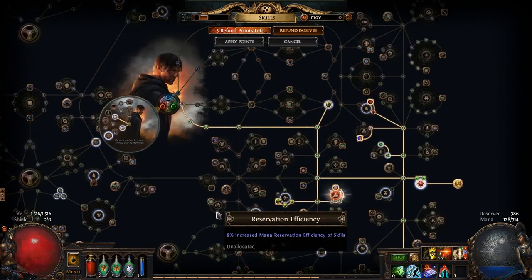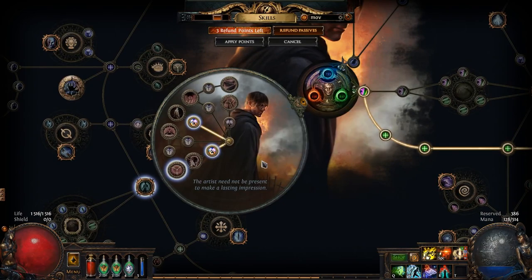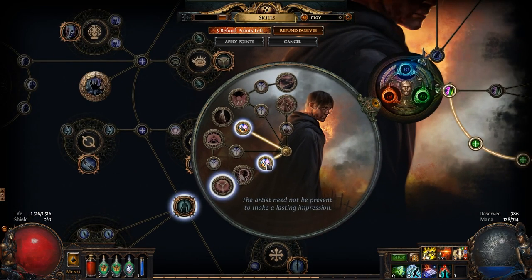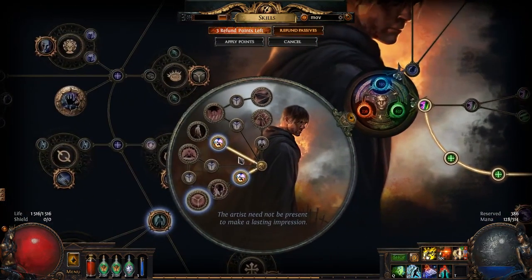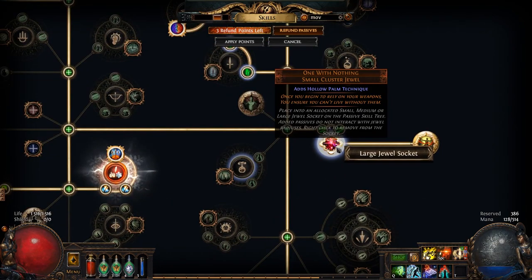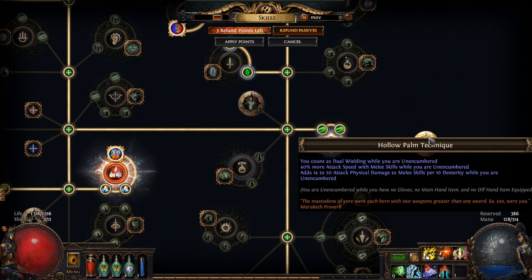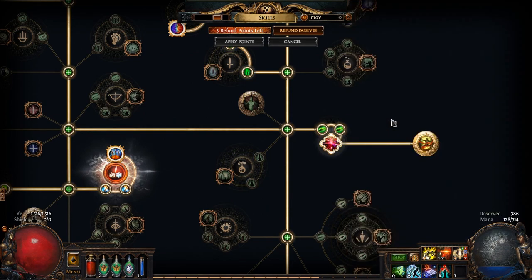Let's continue with the passive tree. I did many changes in this strategy and I highly recommend if you play Shadow builds as I do, then stay with the Trickster ascendancy. I take the movement speed node in the first lab. The most important thing is we should take this large jewel socket to put our unique jewel in — the Hollow Palm Technique jewel — which gives us a lot of damage when we don't have a weapon.